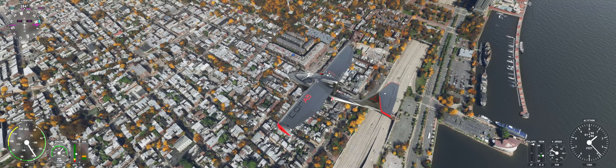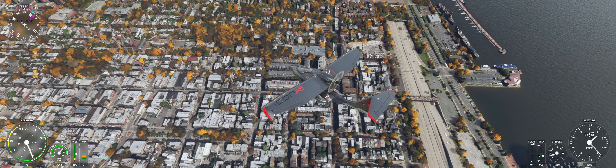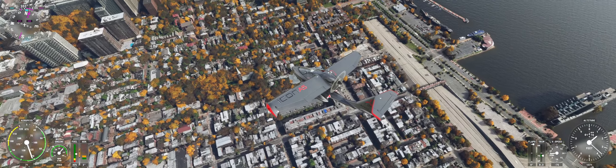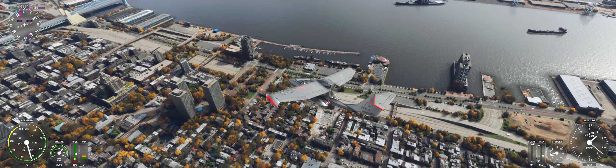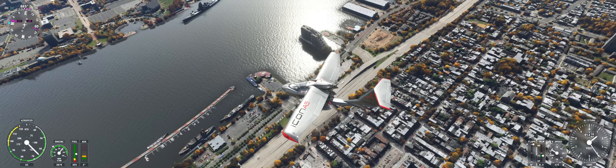There is also a Gato-class submarine docked next to her. When I visited the New Jersey, I crossed the river and visited the Olympia and the submarine. The Olympia is an absolutely fascinating tour.